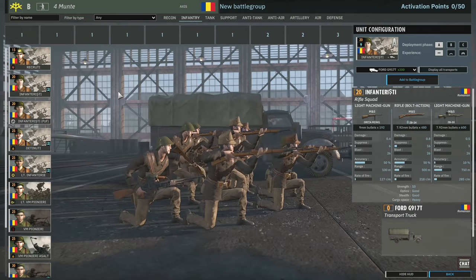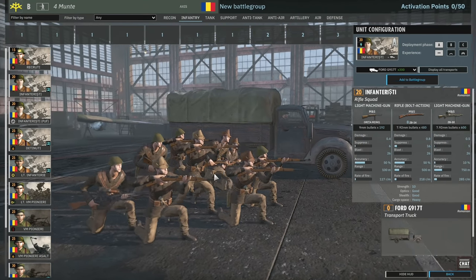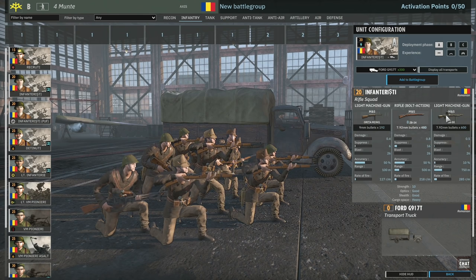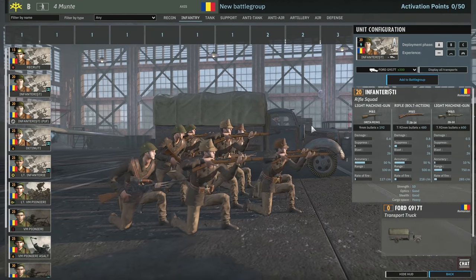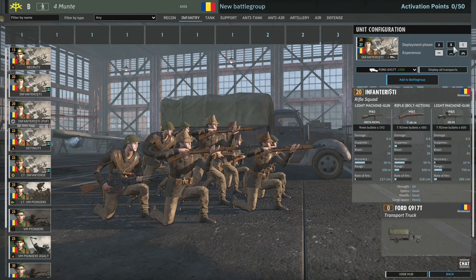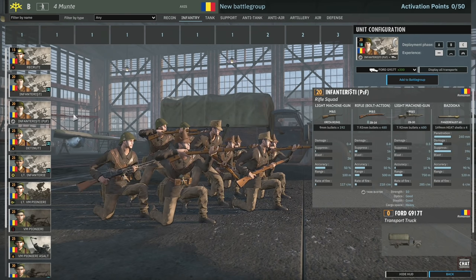Then we've got the Infanterist. These guys are 10-man squads with a submachine gun, 8 rifles and a machine gun - the machine gun is move-and-shoot so it allows you to fire on the move, which is quite useful. It can be pretty decent at mid-range. For 20 points this is an okay squad, nothing super special about it, but decent price and availability. You can also get an Infanterist with the Panzerfaust as well.